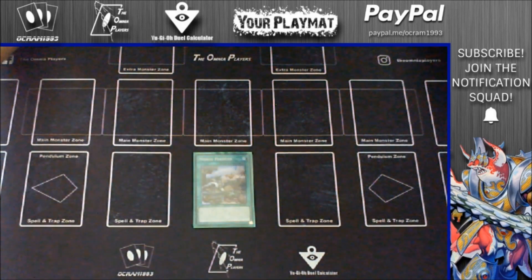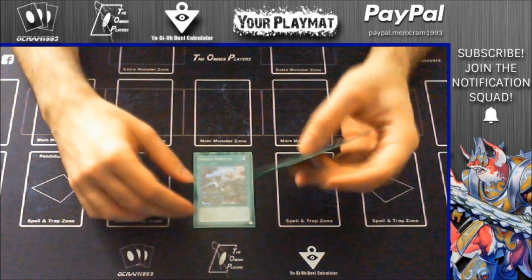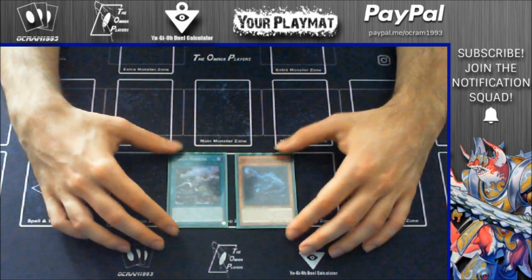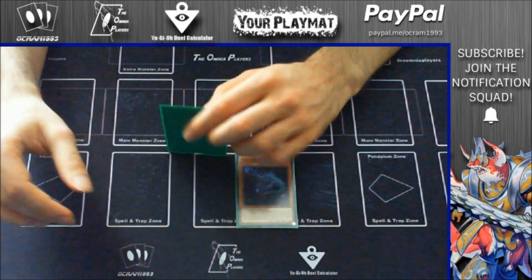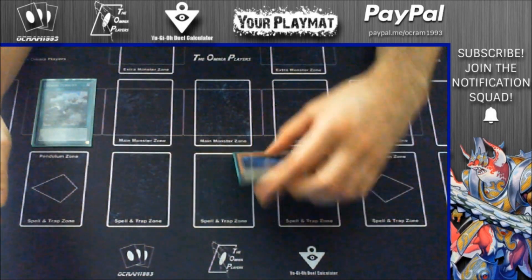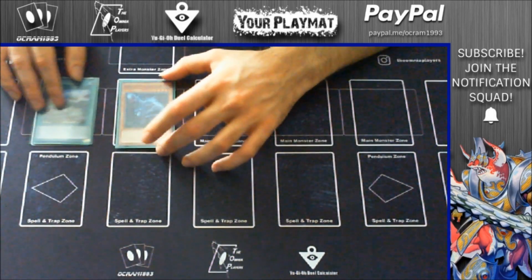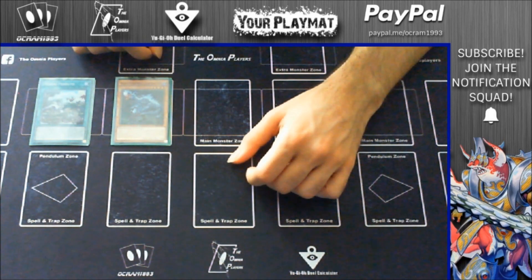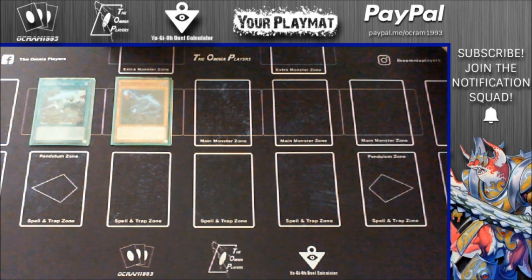Lastward alone is pretty much nothing, but if combined with at least one Obiraptor, it means something. So let's see what you can do. You activate Lastward, then you normal summon your Obiraptor, and then you chain link these two. You can chain block these two and go with chain link 1 and chain link 2, so you can protect your Obiraptor.